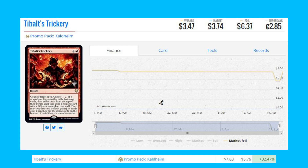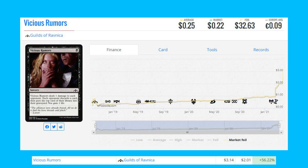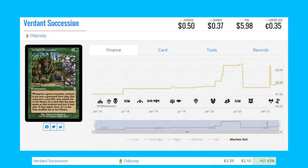Starting the foil movers list with Tibalt's Trickery — this is the promo pack from Kaldheim, up 32.47% from $5.76 to $7.63. Vicious Rumors from Guilds of Ravnica — this common foil is up 56.22% from $2.01 to $3.14.